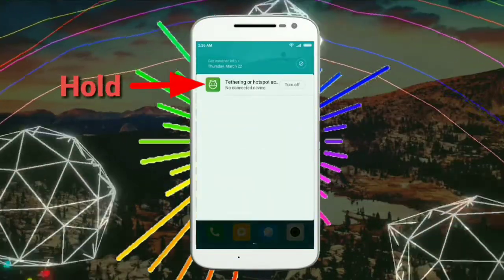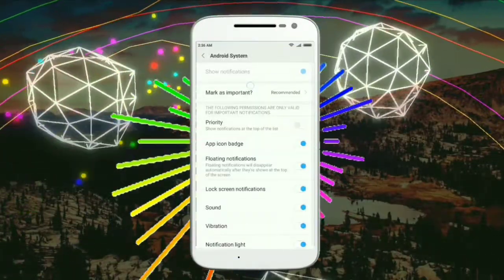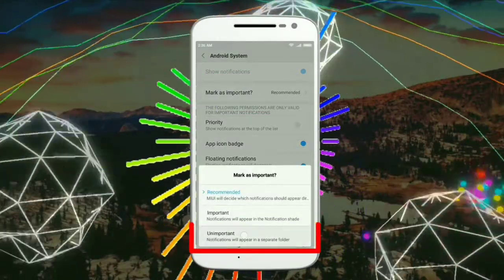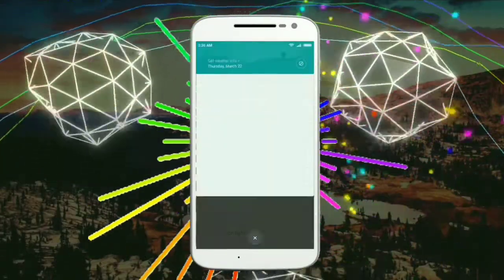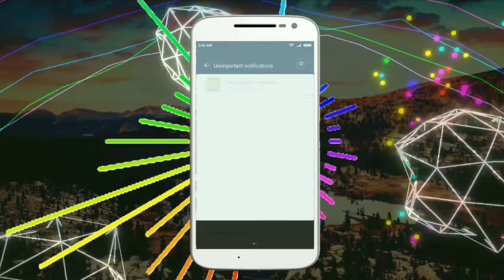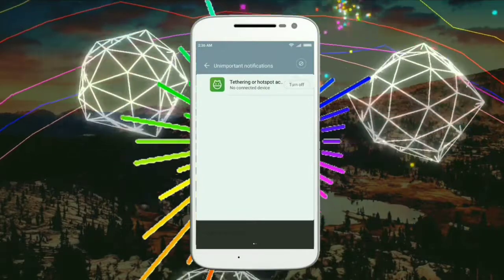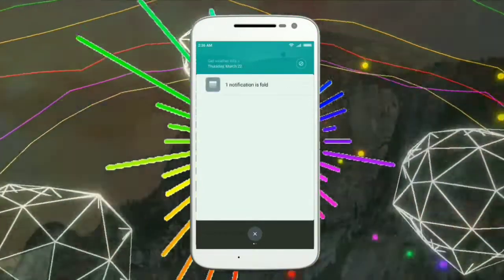Now just hold on any system notification, then click on Mark as Important, then select Unimportant. That's it. Now you can swipe these notifications from the notification folder in the notification panel to hide or close them. That's it.